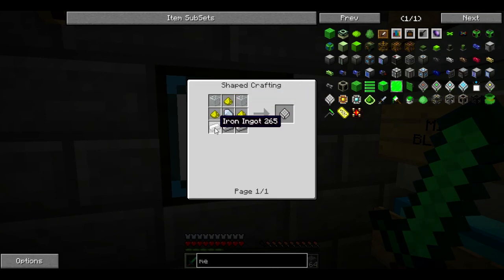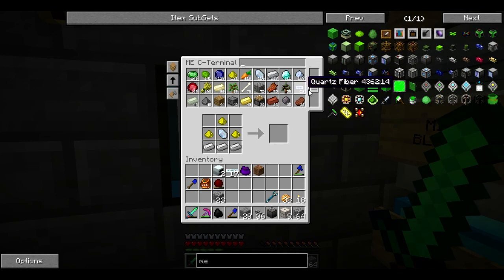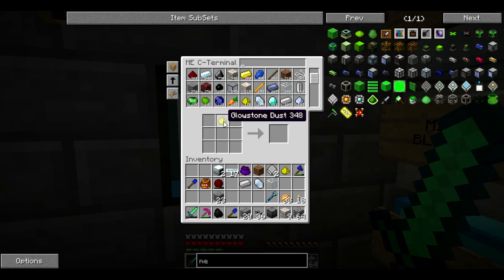Okay, so glowstone, quartz, iron, glass — cool, easy. I think I'm going to need some more glowstone eventually. Quartz, iron across the bottom, and some glass. Cool. I'm going to need two of those, and then I'm going to need one of each of these, because I'm going to go ahead and encode our first pattern.